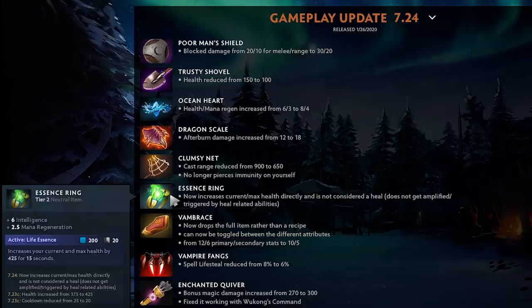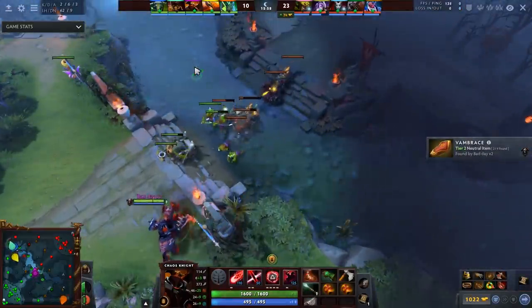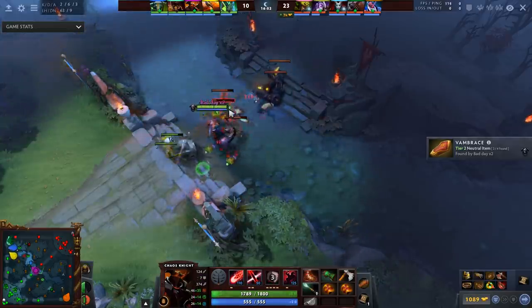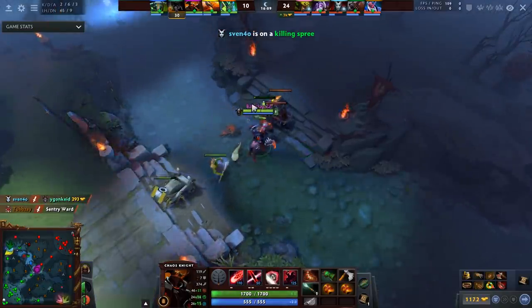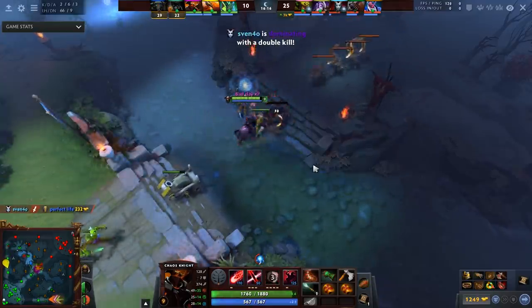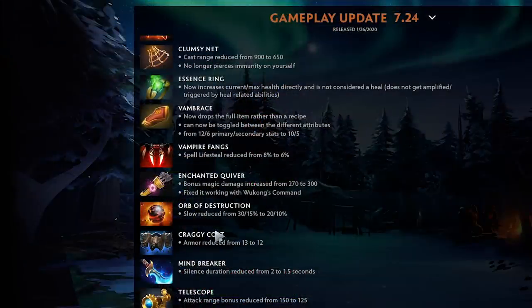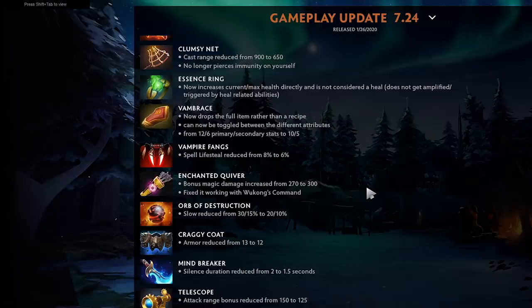Vambrace now drops the full item and can be toggled like Power Treads — it's slightly worse in stats, two less for primary and one less for secondary, but still a good tier two item. Vampire Fangs spell lifesteal reduced again — the item didn't seem that crazy to warrant this. Bonus magic damage on Vampire Fangs increased from 270 to 300, which is actually pretty decent — you can throw it on a hero like CM and she can yeet a 300 damage nuke and back off.